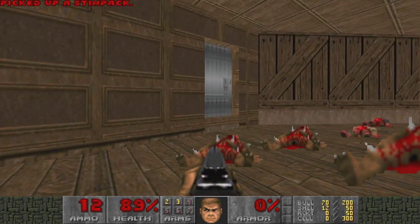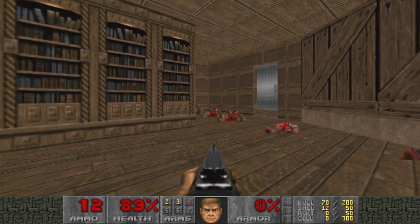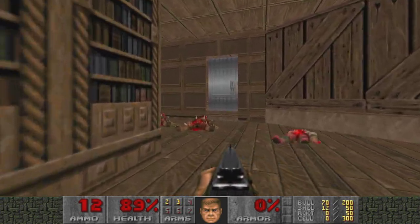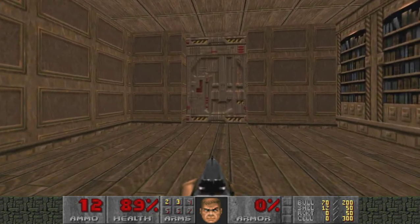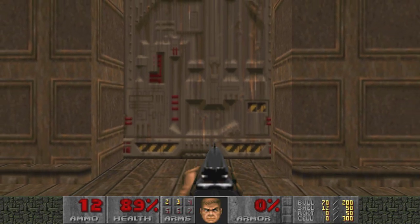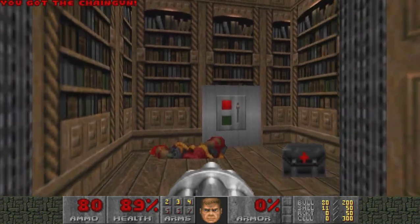Just a boring room here — no lighting variation besides these little ledges, no height differentials. The entire room is the same floor and ceiling height. There's a door here and a door here; the doors aren't even the right height. Sometimes you don't have to make doors the proper height, but some heights just don't look great. This one looks like it's slightly less than 128 wide — it just looks weird.